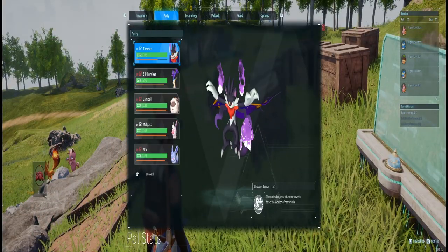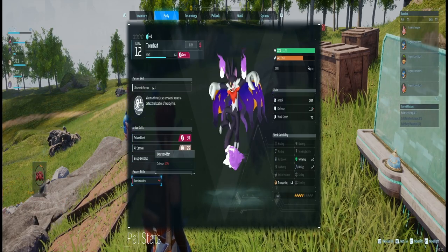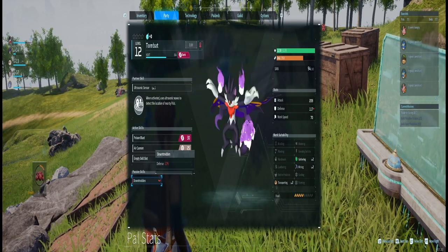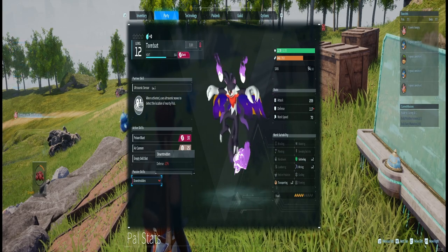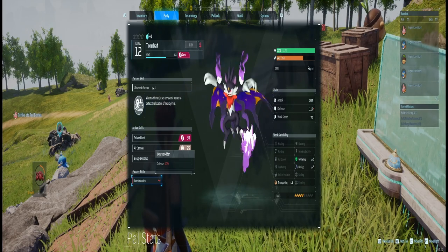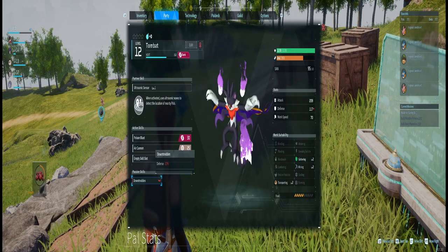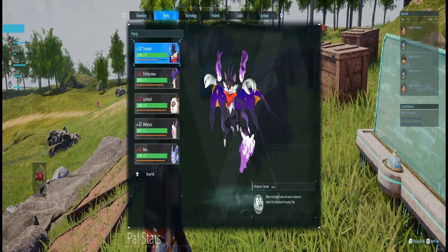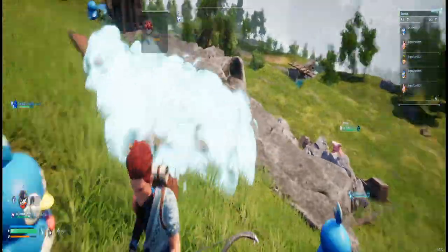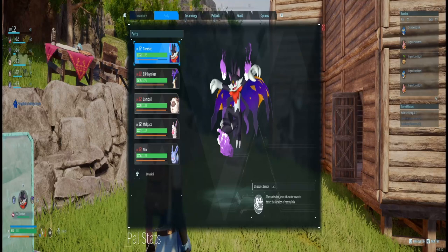If you look at your party, you're going to notice that they have what are called passive skills. There are many passive skills in the game and they each have their own abilities. The way you combine these passive skills — they can have a max of three — is going to really help you out at your base or while you're in the game. Some of them will require you to have them out in the field with you, so you'll have to summon them to get their effects, while others just need to be in your party for their passive effects.